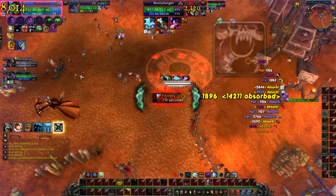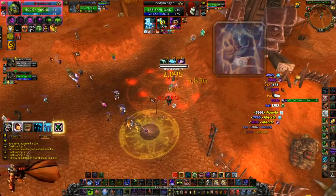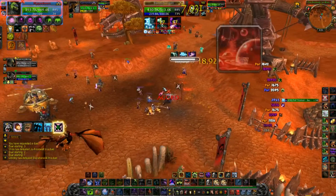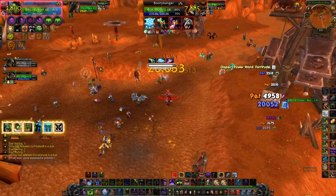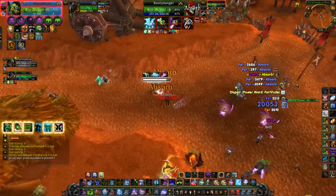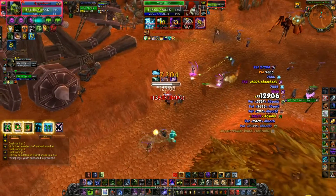I do a fixate right away — I fixated him right there, and as I got feared I popped Desecrated Ground, chucking death coils at him. I pretended I was going to pursue him but ran back to Desecrated Ground just in case he tried to hit me with another CC. I see that I have my proc up, so I popped all of my cooldowns to get all my damage rolling as I hit him with death coils and approach him.